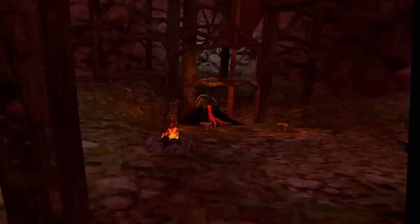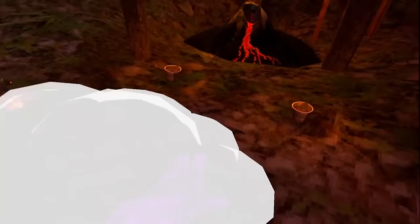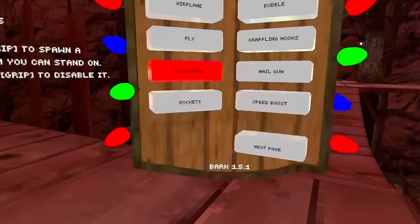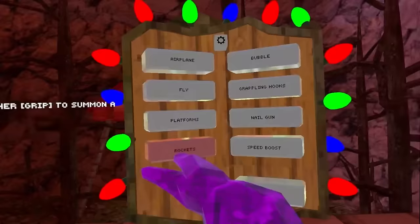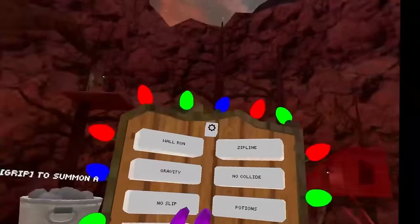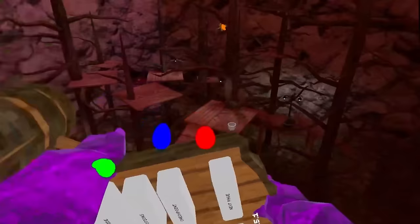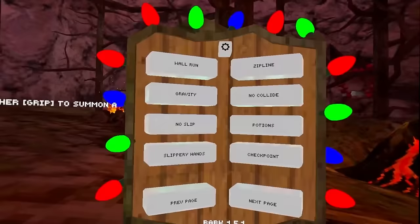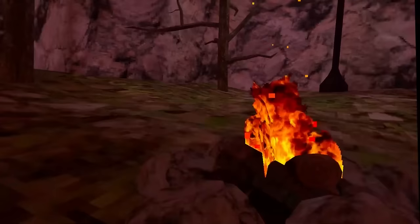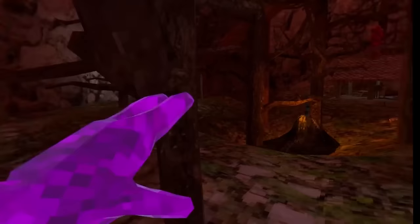We also have Platforms — pretty much clouds you can stand on. This is the latest mod version, which should have more features than older versions. Then there are Rockets, which you can launch yourself with — kind of like an Iron Man mod. You can launch to anything. We also have Speed Boost if you want to go full speed at opponents.